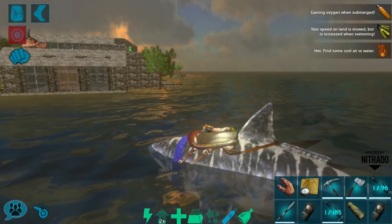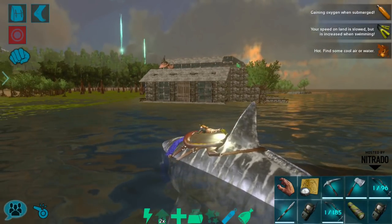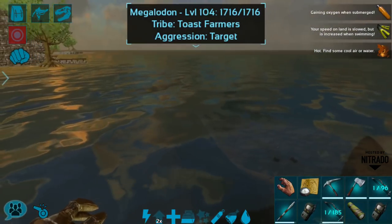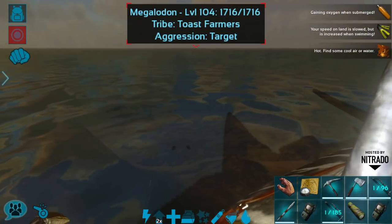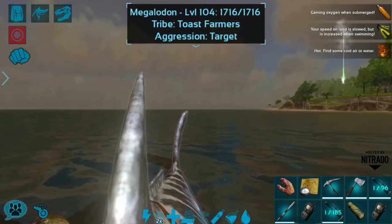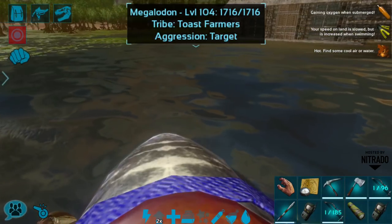Currently all we have at the swamp castle is a spare pteranodon on the roof, a baryonyx, and a shark. I definitely want more underwater tames to start filling up this area, so today I think we're going to try to find ourselves a basilosaurus.